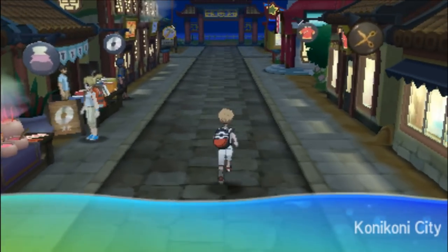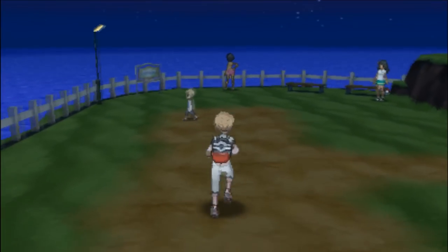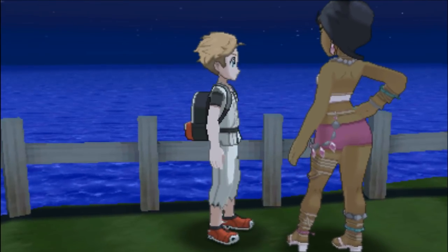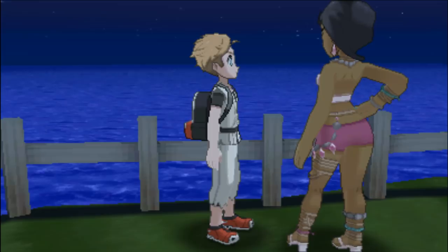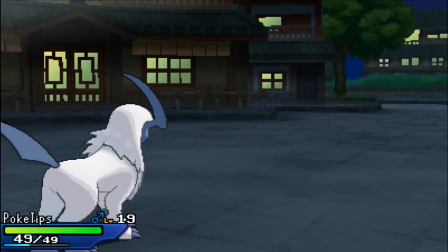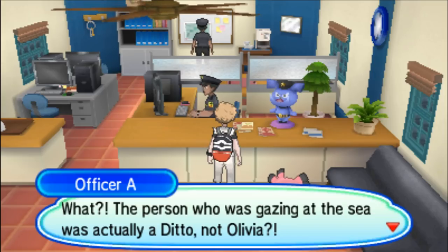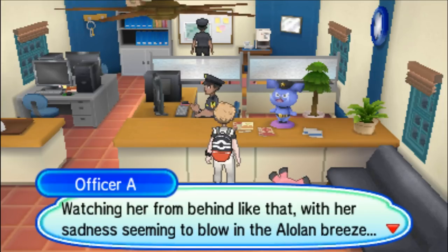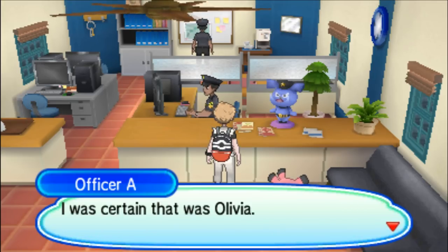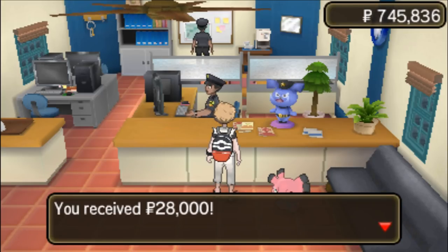The last Ditto — the final Ditto — will be located all the way back at the end of Konikoni City. When you get there, you will see Island Kahuna Olivia, but that is the final Ditto that we will be catching today. Congratulations, you caught all five of the Ditto Five, and you now have a complete set of amazing breeding Dittos. Make sure you go back to the police station and collect your reward. The person gazing at the sea was actually a Ditto, not Olivia. Thank you for dealing with the Ditto — 28,000 Poké Dollars. Time to go on a shopping spree.